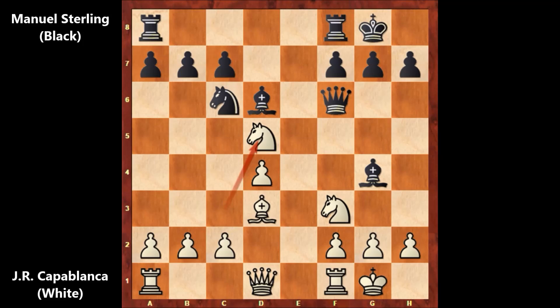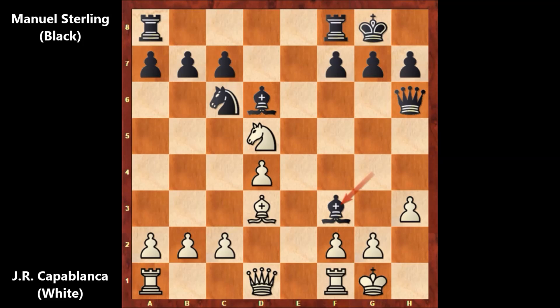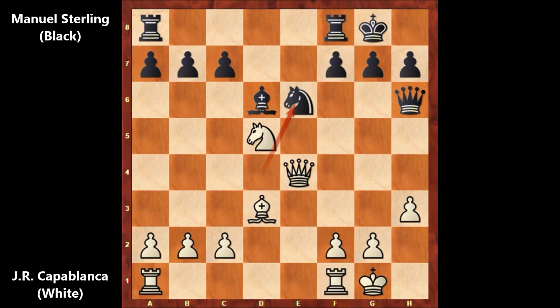Black is threatening to capture the knight and then checkmate the king. But this is never going to work on Capablanca — maybe only against a beginner. Capablanca is attacking the bishop and defending. Bishop takes on F3, queen takes on F3, and black captured the pawn, knight takes on D4, getting back the material, attacking the knight, knight to E6, knight to E3.